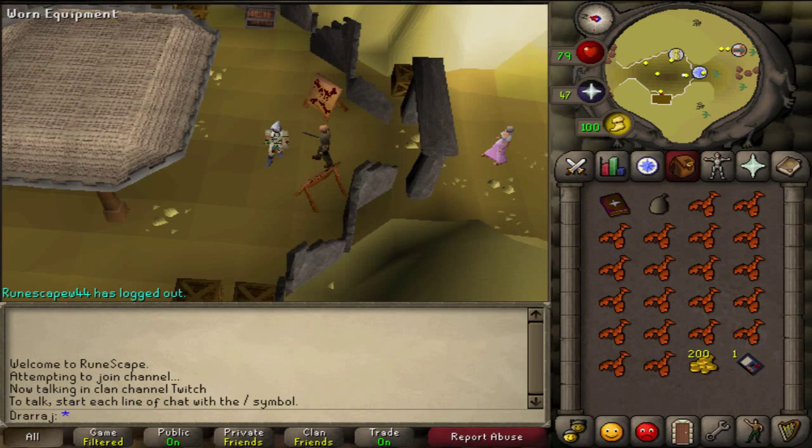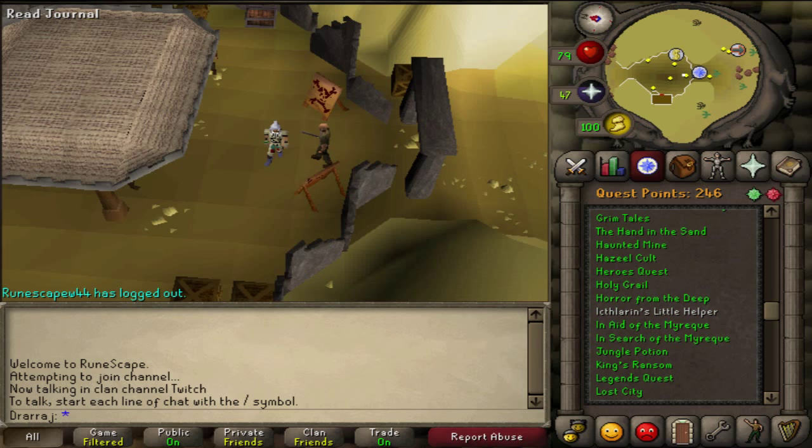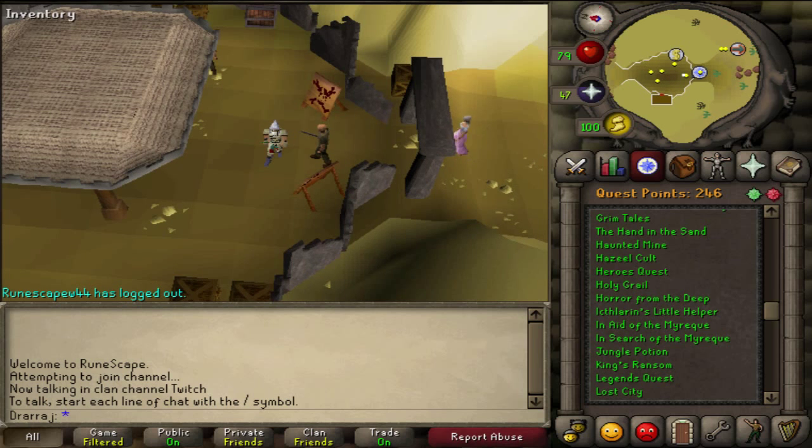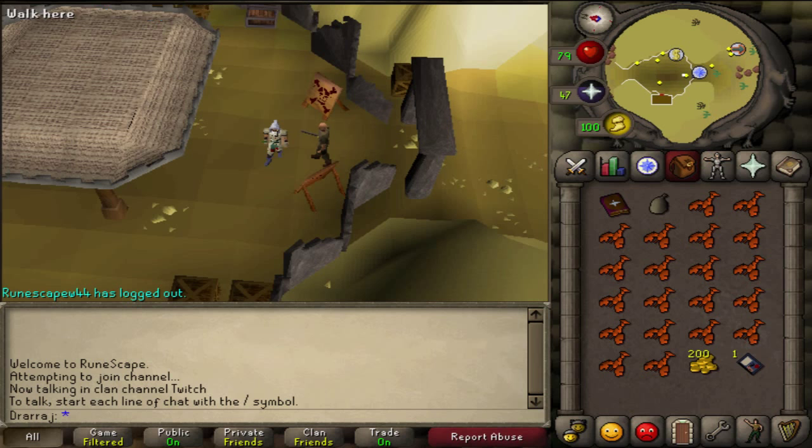Welcome viewers. Today I'm going to be giving you a guide of Pyramid Plunder, as well as how to get there and how to maximize your XP per hour. You'll need to have completed Icthlarin's Little Helper. As well as if you've completed the Contact Quest, it'll increase your XP per hour because there is actually a bank inside Sophanem that you'll be able to access, which I will show you.